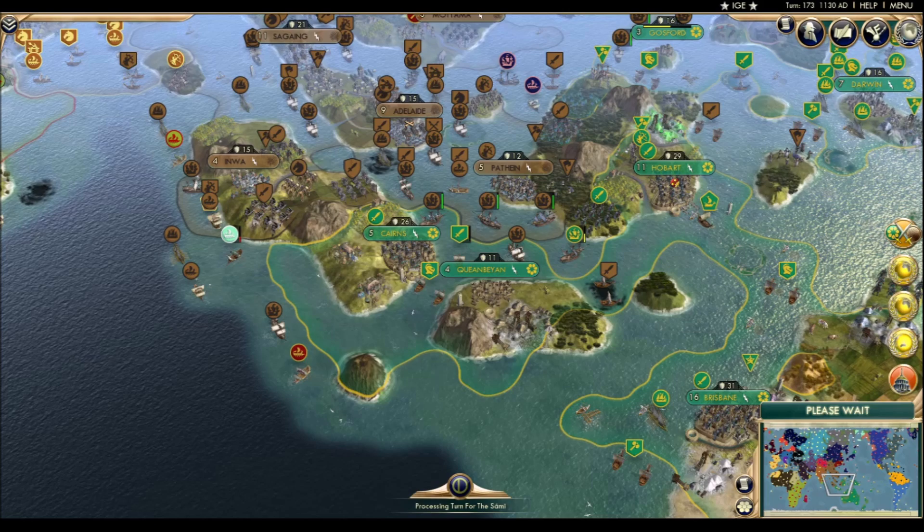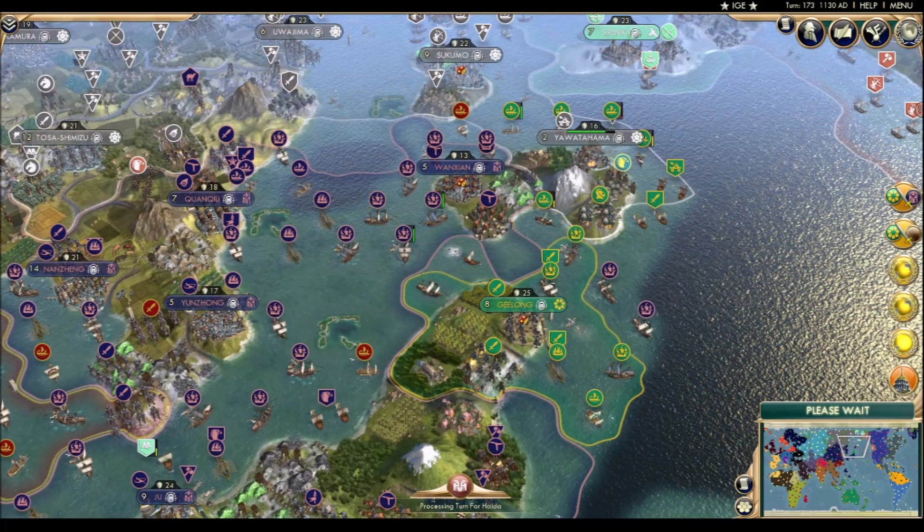Oh, here they are. They're busy failing to take Shikoku's Japanese city. With this amount of force in the area, it looks like they should have no problem taking it soon. They just need to hope that they don't also get declared on by the Chin or anything like that, but what are the odds of that happening right now?